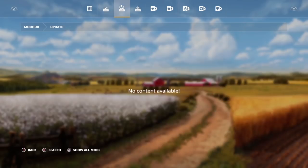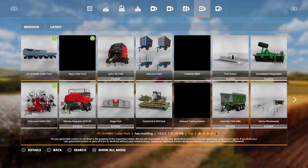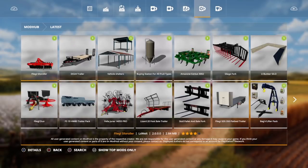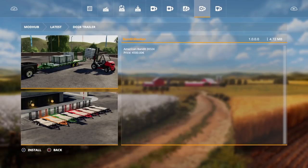We're gonna jump into mods right here and basically jump over to the category of Latest, then I'm gonna press the L3 stick — which is the left stick on your PS4 controller — so I have all the mods shown to me. I have the Flaggle Silo Roller right here, which is an update for the game. But what is really special is the Do 24 Trailer, which finally came out. This is from Bandit Booger.